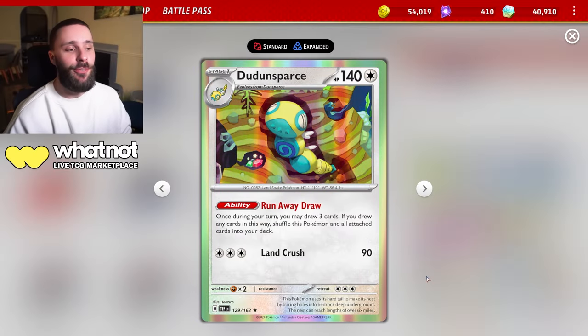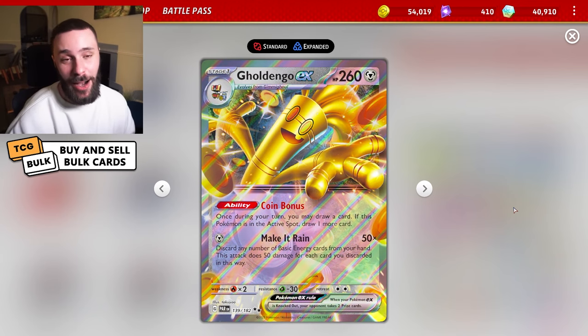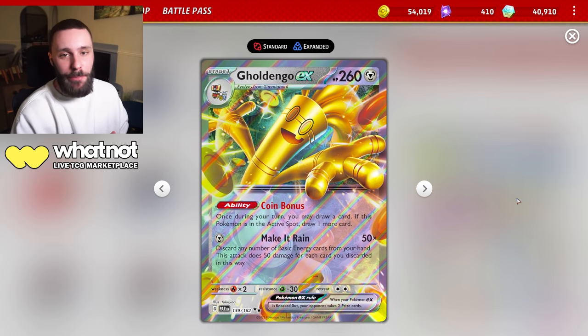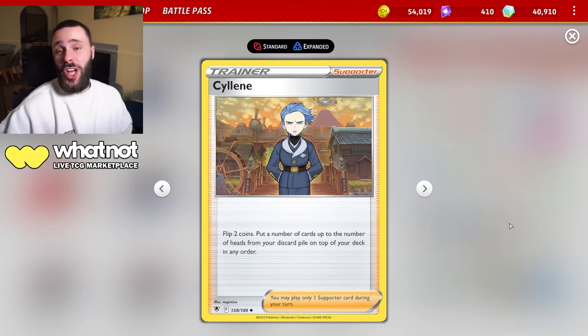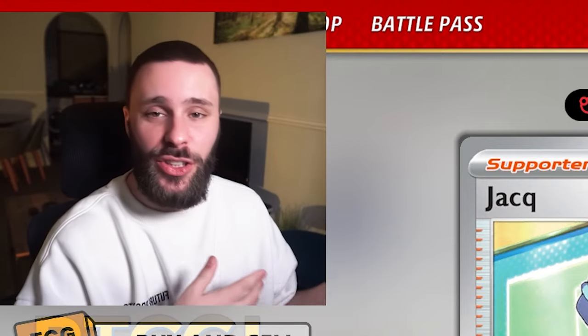We've already had Dunsparce before with that runaway draw, being able to draw three cards and shuffle it back into the deck. It's pretty much a no-brainer for Gold Dengar - with Path rotating out, it needs different draw support. Combined with Gold Dengar's coin bonus, you can start playing more interesting supporter cards like Cypher Maniac's Code Breaking, which can absolutely crack this deck sometimes, Psylene to recover your ace specs, and one personal touch - Jack, being able to find Dunsparces, effectively turning it into a draw six.